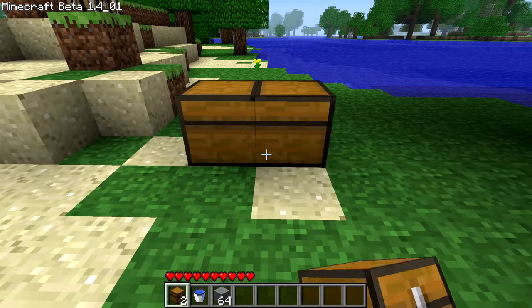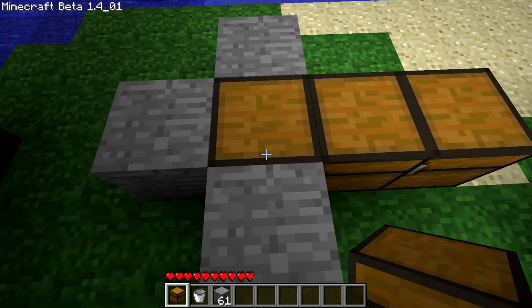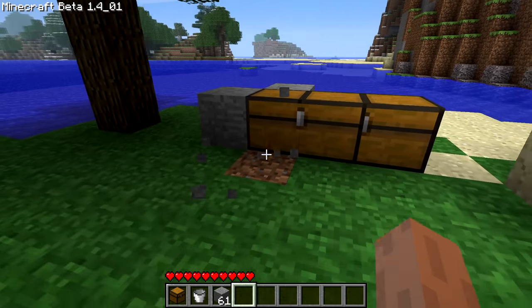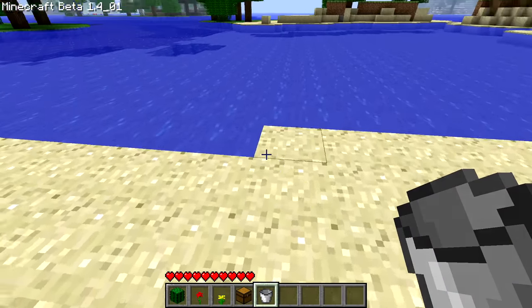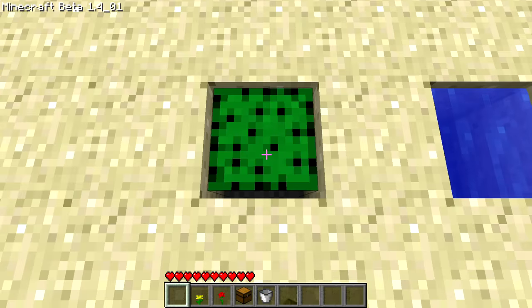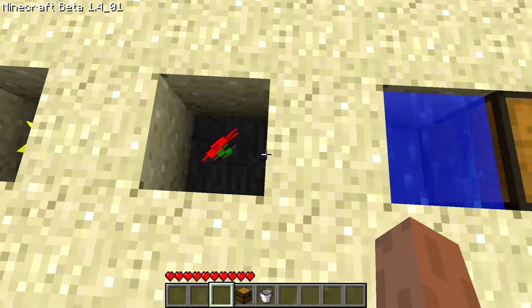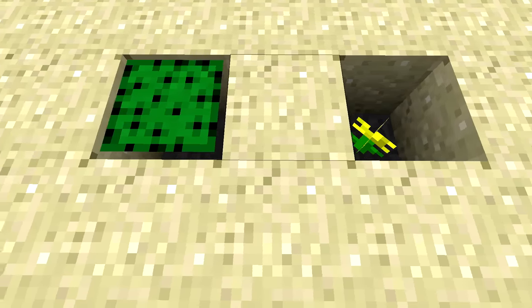By creating a regular double chest and placing a water source adjacent to the chests, and then simply placing the third chest in water, it would successfully place that chest, giving you a triple chest. The reason this works is because of a bug introduced in July of 2010 — when you place a block in water, the check to see if that block placement is valid is ignored. This allowed you to place certain blocks in ways they were never intended to be.